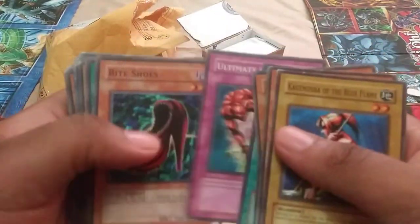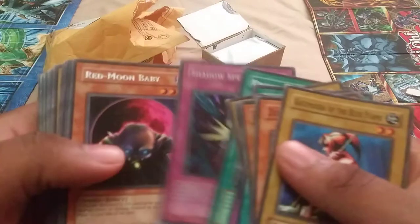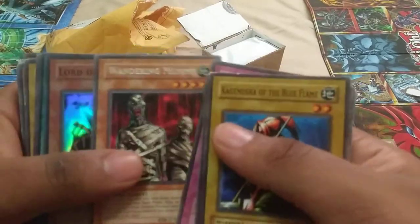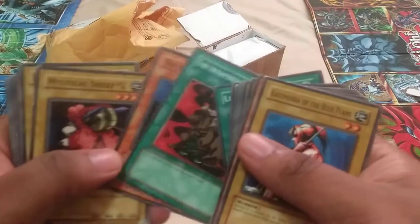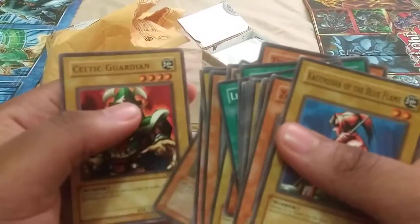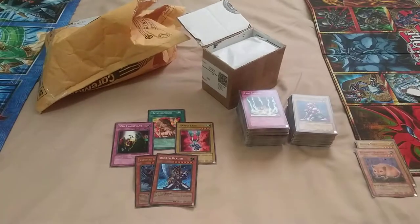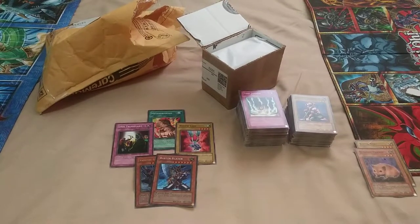Hane-Hane, Giant Trunade, Heavy Storm, Misairuzame, Trap Seal. Prohibition, Shadow Spell, Red Moon Baby — this is pre-errata, now it's Vampire Baby. Cross Counter, Wandering Mummy, Lord of D. Level Up, Non-Spellcasting Area, The Inexperienced Spy, The Stern Mystic of course, 8-Claws Scorpion, Little Swords of Revealing Light, Spirit Ryu. Chusuke the Mouse Fighter, Katana Death Scissors, Mad Sword Beast, Scarlet Bird, Hane-Hane, Celtic Guardian — from Starter Deck Yugi's Celtic Guardian. He was like a warrior, probably would have been better than Joey's setup.